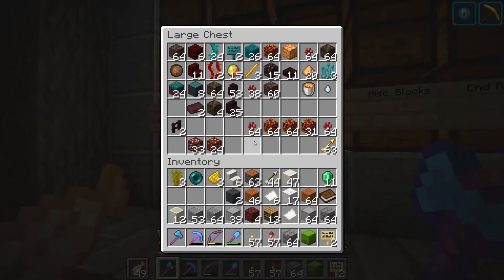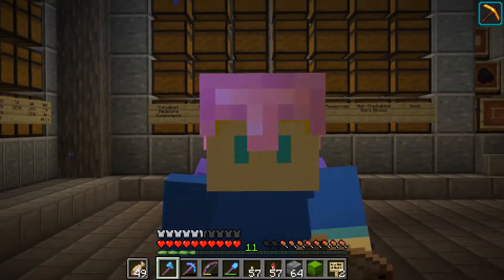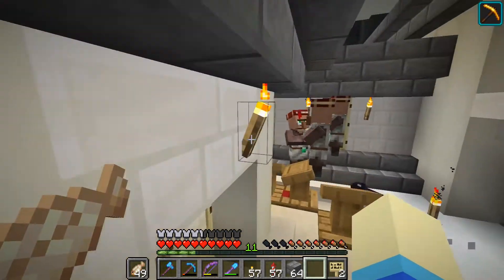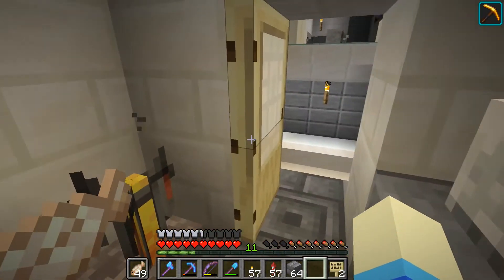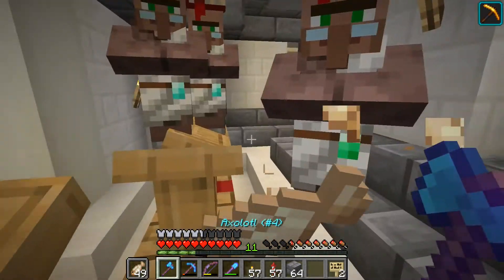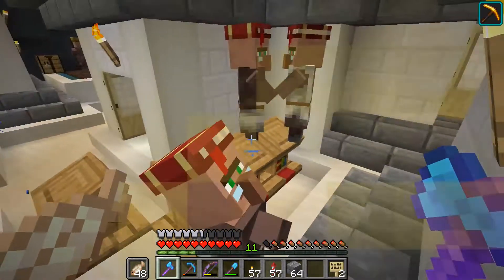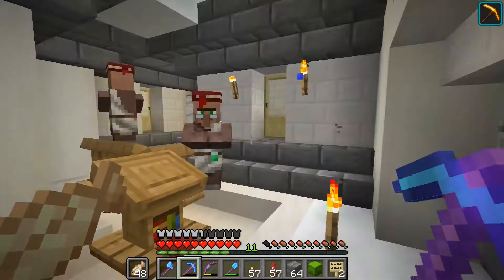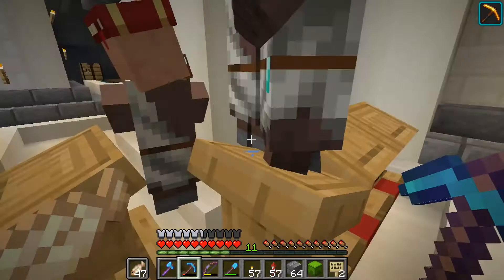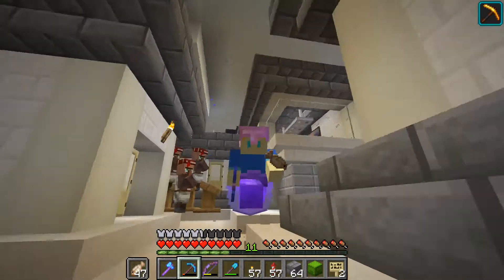I almost lost my villager trade box — that would've been bad, although nowhere near as bad as me losing my valuables box. I should only get one baby in theory, because the four librarians have their own targets. Now three of them have been hanging around with each other, but ever since I placed the fourth workstation, that fourth librarian has been wandering around separately because he doesn't have any workstation to go to, so he's basically in a different house at the moment. I have unbreaking three, silk touch, and sharpness — that should do it for me.